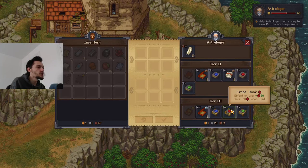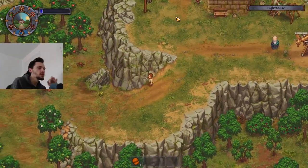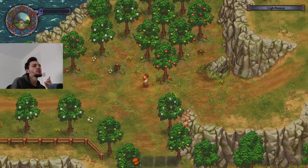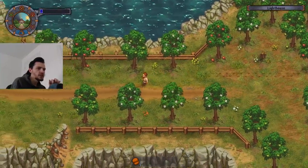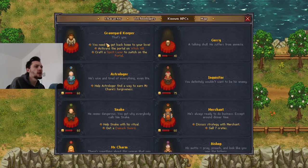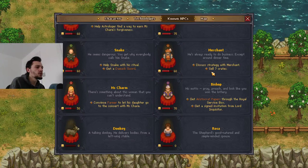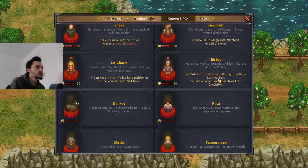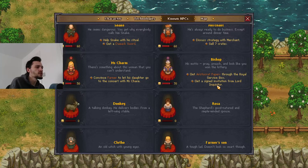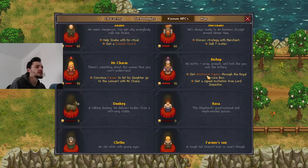So the astrologer says the necklace is with Esmeralda's daughter, which might be Miss Charm. But Miss Charm pointed to Snake, and Snake doesn't have it either, so we don't actually know where it is. I think we need these items just to activate the portal and craft a spirit laser. Looking at our quest list: we need to sell crates, buy a signed invitation from the lord inquisitor, and convince the farmer about the concert.